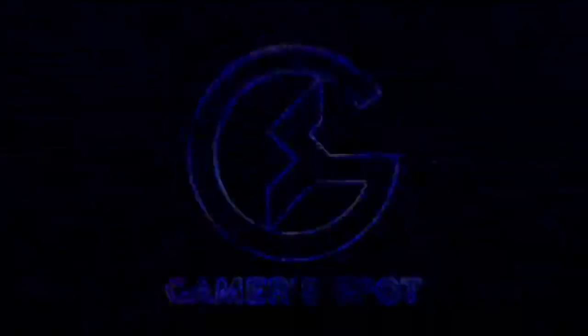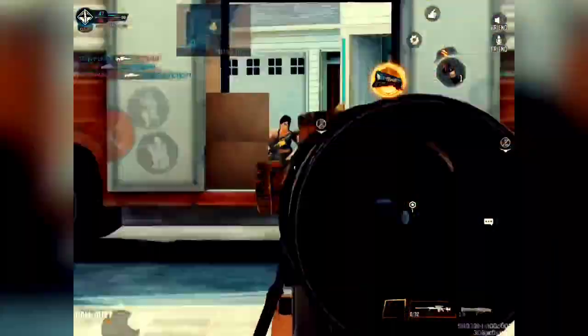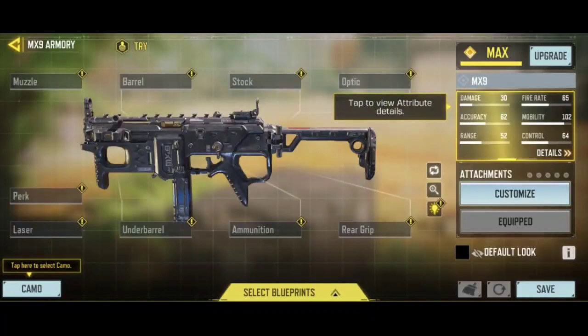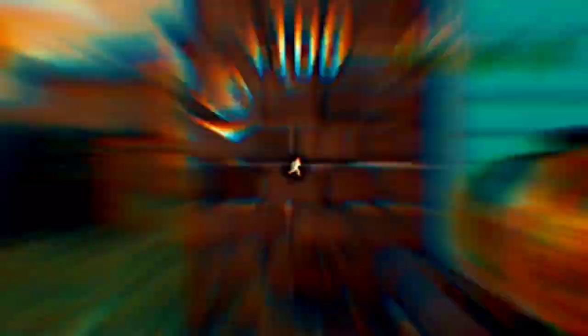I already covered some leaks in my previous video but I'll show you each and everything from scratch. In next season we are getting two new weapons: MX-9 SMG and new sniper rifle Rytec AMR. Here is the detailed view of both guns. We are also getting two new melee weapons in next season — wrench and machete. I'll show you gameplay of these guns in this video so don't skip.